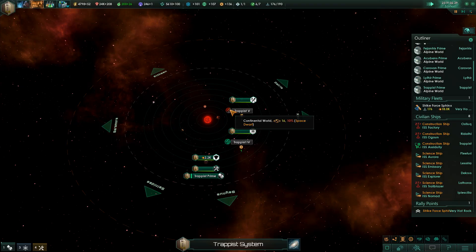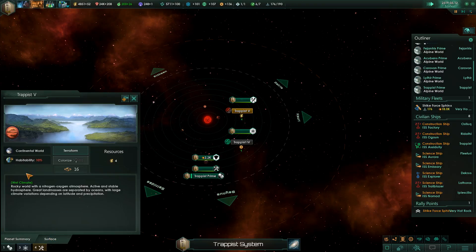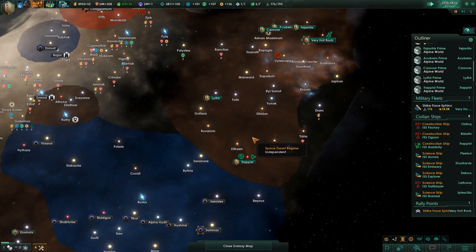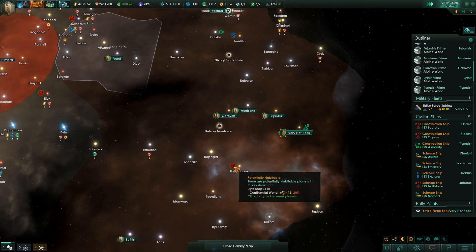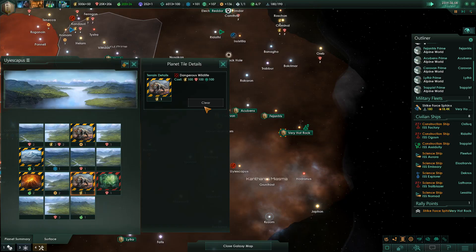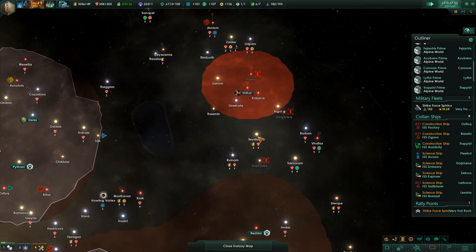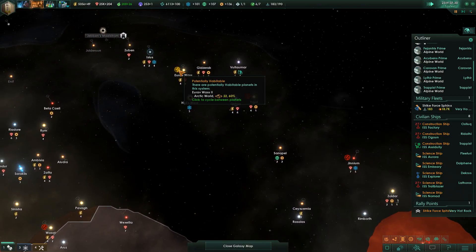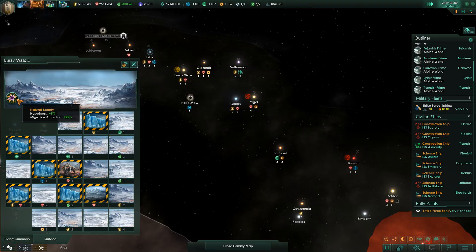We could start terraforming another planet here - the surface has unstable tectonics. This probably isn't the best place to expand. This area has quite a bit of minerals but not a lot of energy - it's doable. There's a planet up here with natural beauty - happiness and migration attraction bonuses. Maybe we'll want to settle up here.